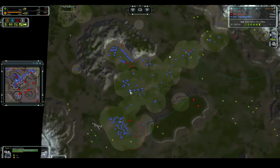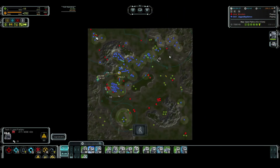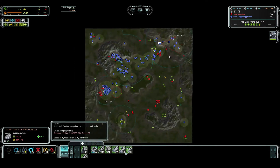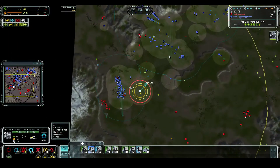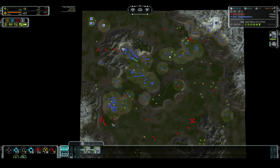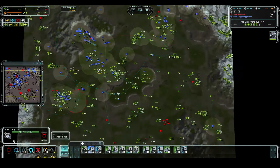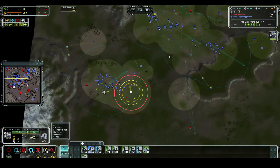Trying to build some engineers to get the reclaim - I'm gonna retake this expansion. These bombers that he has over my army actually just do a massive amount of damage; they got like six or seven kills each. That really screwed me - I would have been able to do some good stuff with my ACU and that army, but the bombers just did so much damage that I'm really on the back foot again.